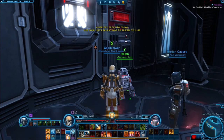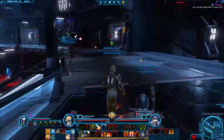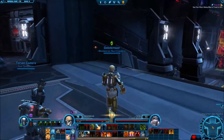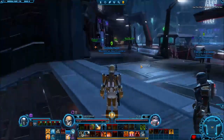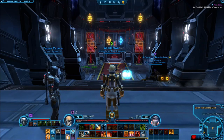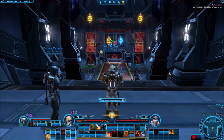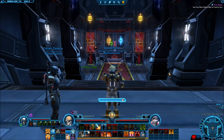Alright, we got that done. Now we just gotta travel to Ilum. Use your ship's galaxy map to travel to Ilum. I don't know if I need to be in my ship, so I'm going to travel there just to be sure — just to make sure there's no cutscene or whatever while I travel there.